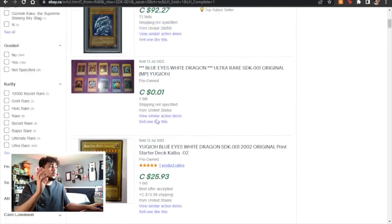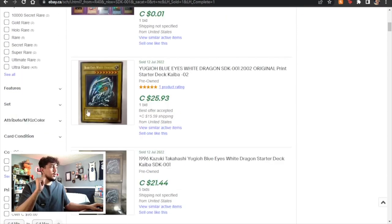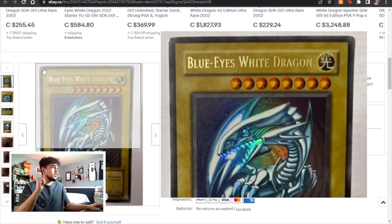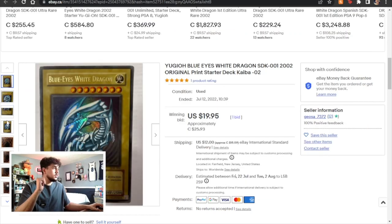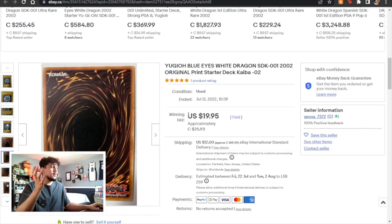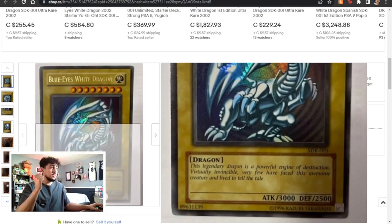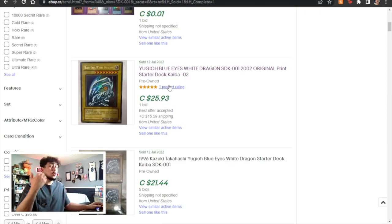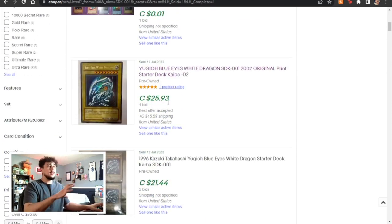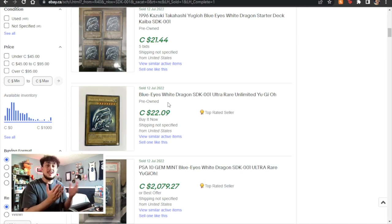Right here on the side there's a tab that says 'sold items' — press it and it shows recently sold Blue Eyes. Here's one — it's an unlimited version, it doesn't say the condition, but if you open up the pictures it shows the condition. This one has some corner play, some whiting on the edges — it sold for $19.95 USD, approximately $25 Canadian, and it's an unlimited printing. So a lightly played Blue Eyes White Dragon unlimited is about $25. Here's another one for $22. This is exactly what I like about eBay — it gives you so many sold listings to compare with TCGplayer and get an average.